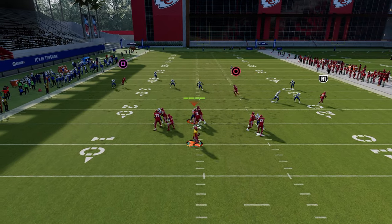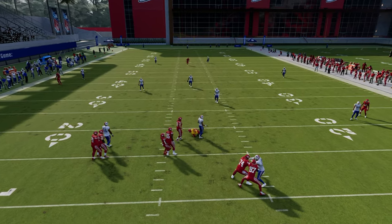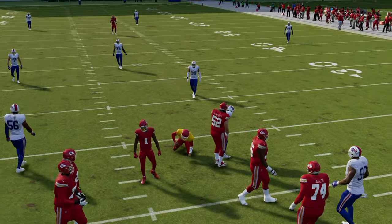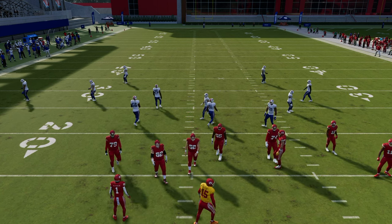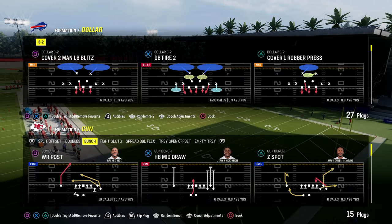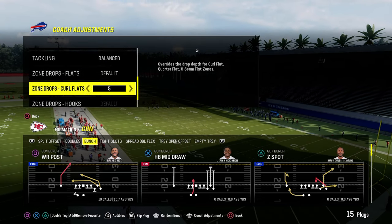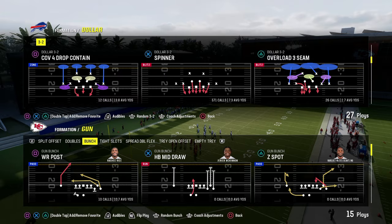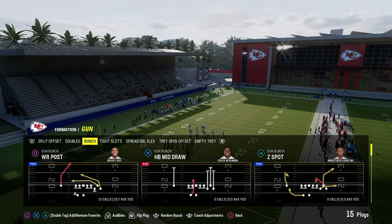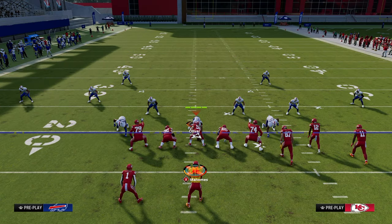As we start to get them to change their defenses and go to zone, what begins to happen is they arrive at a couple of different conclusions. One thing they might do is use inside quarters to defend this out of a cover two double Mabel. We'll look at what that would look like.